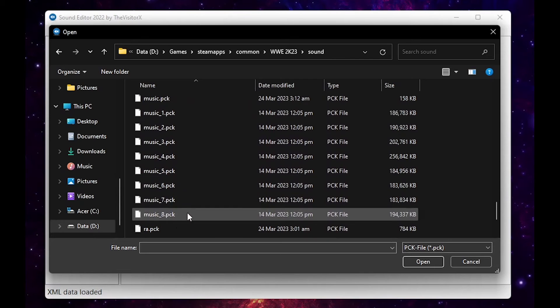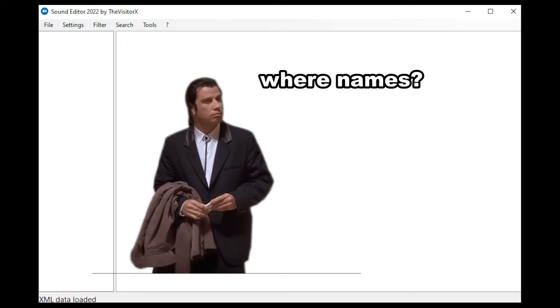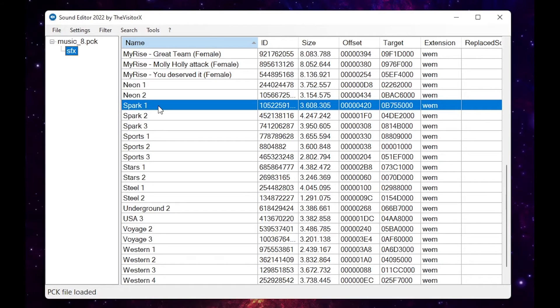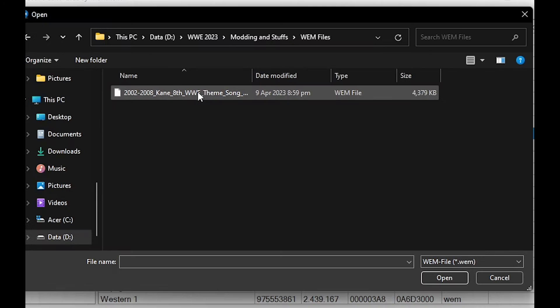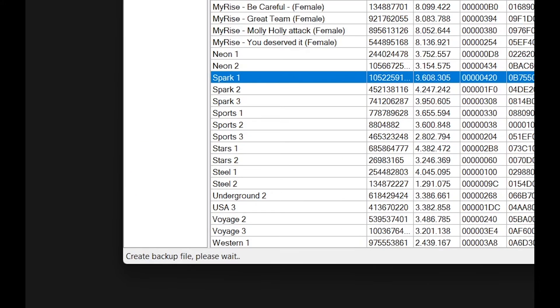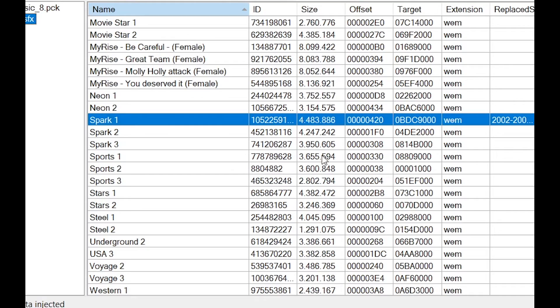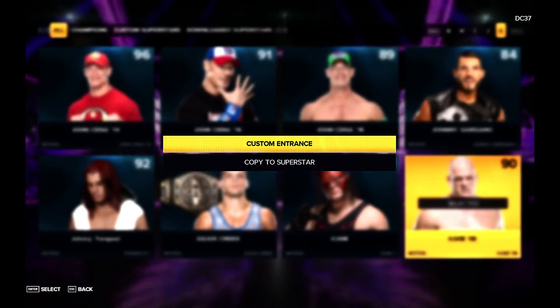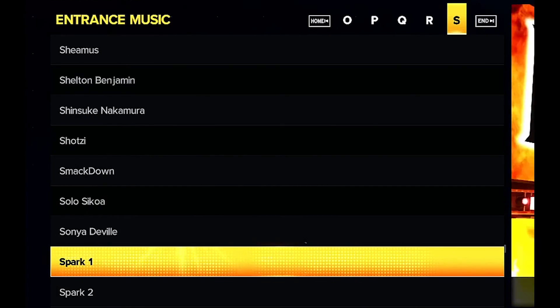It will now show you a list of all the entrance music in that file. If yours doesn't show the names or has some weird bug, you probably didn't copy the XML files correctly — go ahead and redo that step. For this tutorial, I will replace Spark 1. Right-click the music you want to replace, select Import, browse the WEM file you created earlier, and click Open. Wait for it to say 'file data injected' and then you're done. You can double-check by right-clicking the name and clicking Play. Now go to your game, pick the wrestler — mine is Kane — and choose the entrance music you replaced in Sound Editor. And voila!